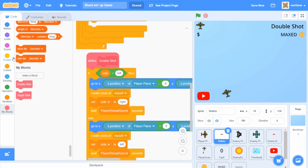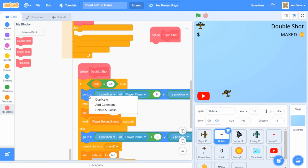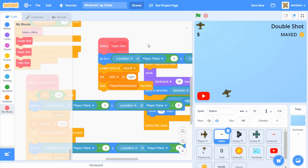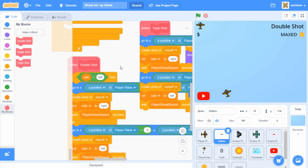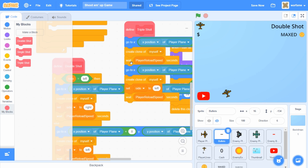I'm going to go to my blocks and create a new one called triple shot. Similar to the double shot, we're going to have 2 bullets shooting at the side. I'm going to copy the part with go to x minus 8, and also copy the part with go to x plus 8 — these are the 2 left and right bullets. For the triple shot, I want them to shoot at the same time, so I don't need the set side to left and set side to right — I'm going to take those out.